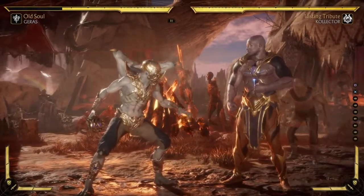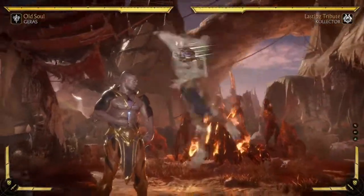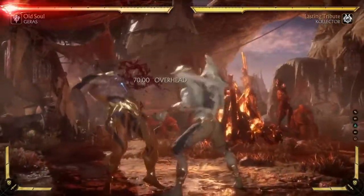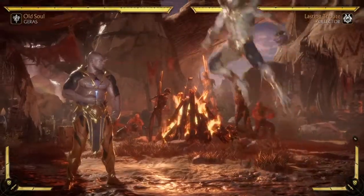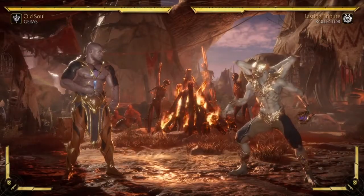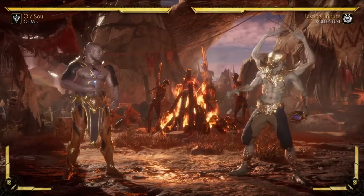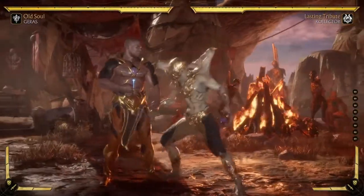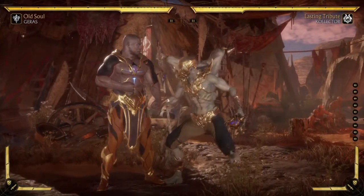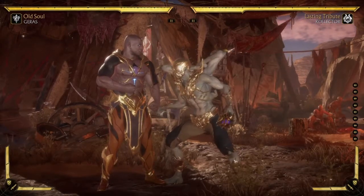So yeah, that's why I prefer going for the jump in 1, forward 4 into sickle. I know you can do a very late jump in 2, but it's just not consistent enough for me. It's such a small difference in damage that I don't think it's really worth it — if you're super consistent with it, go for it, but I'm not. Anyway, that's it for this video on how I think about Kollector's combos and why I use the grounded ones. Thank you so much for watching. If you like this or have better suggestions, please leave them in the comments. See you next time.